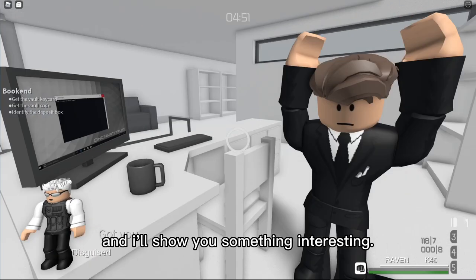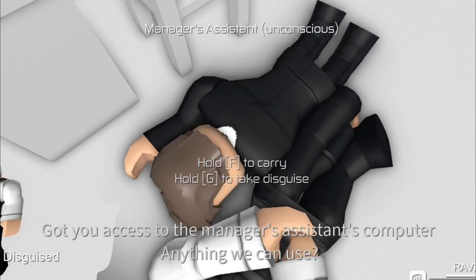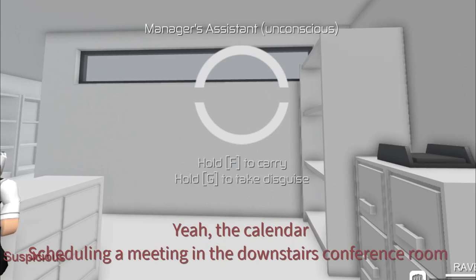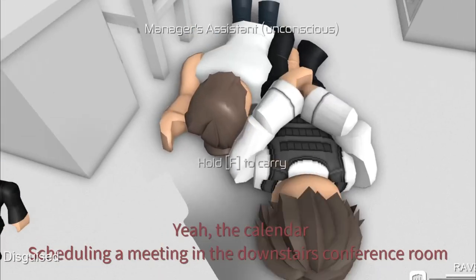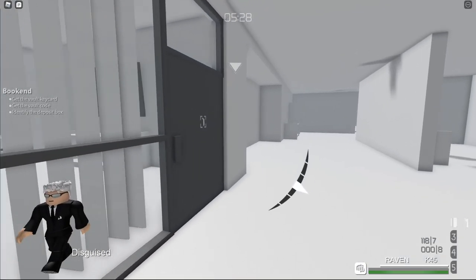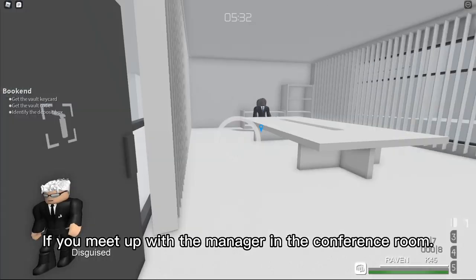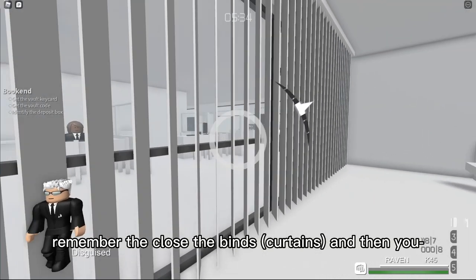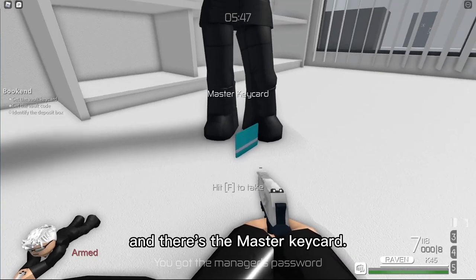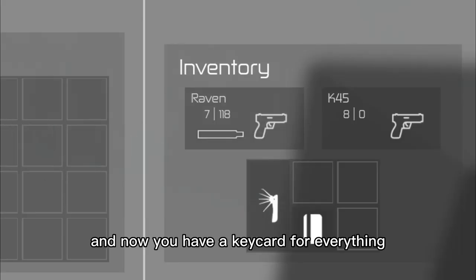And I will show you something interesting. If you meet up with the manager in the conference room, remember to close the blinds. And there's the master keycard. Now you have a keycard for everything. Isn't that great?